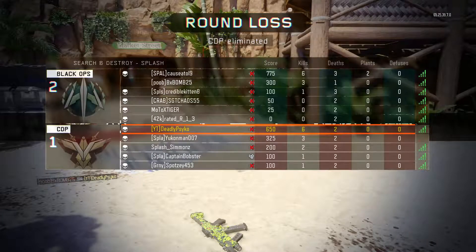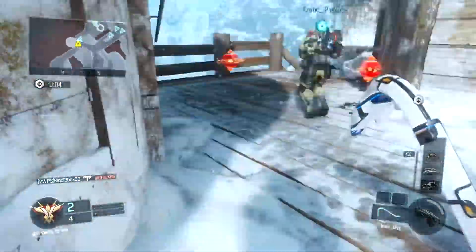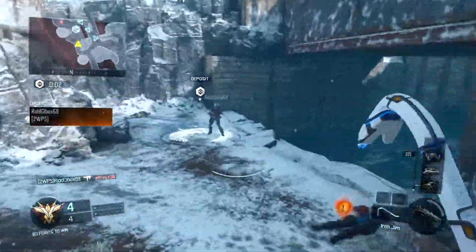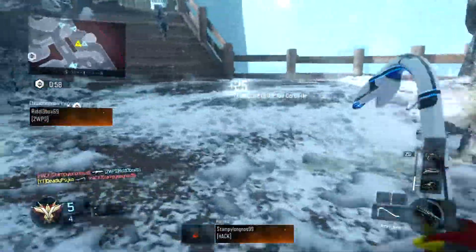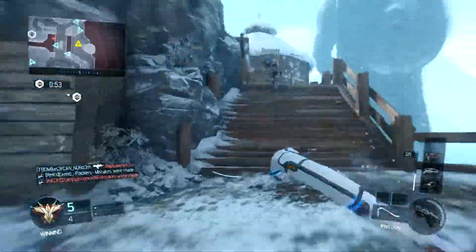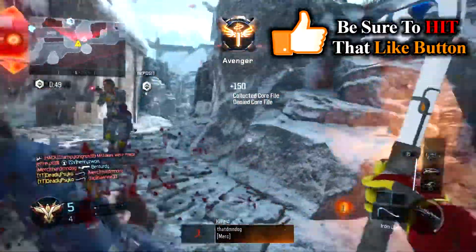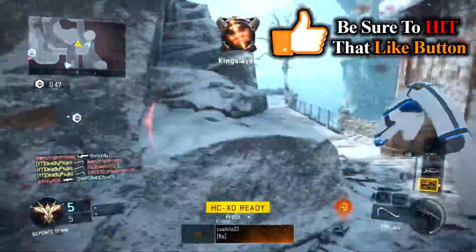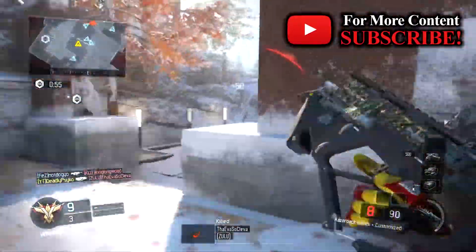The game is really fun at the same time though. Sniping is somehow godly — anybody can pick up a sniper and start quick scoping and doing all kinds of crazy stuff. I think there's some aim assist or bullet tracing going on. I don't know what they did, but sniping is really good. They just need to fix those core issues.